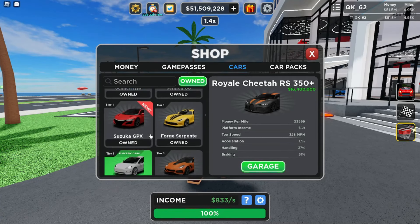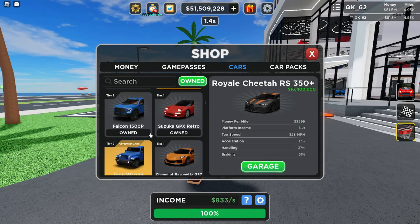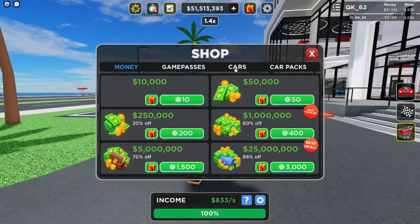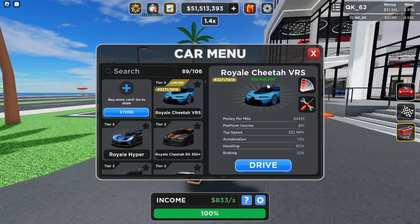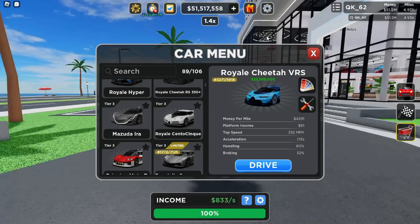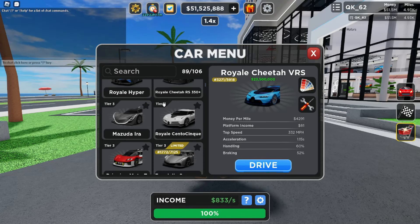I now own every on-sale vehicle in Dealership Tycoon. As you guys can see, I literally own pretty much everything — jeez, that is absolutely crazy. Let's go over to my cars and see what I got. Right now I'm at 51 million — I went from like 250 million down, and now I'm back at like 51 million. That's sad.